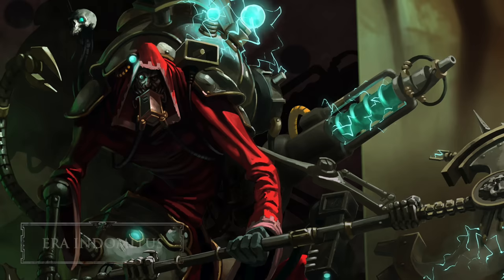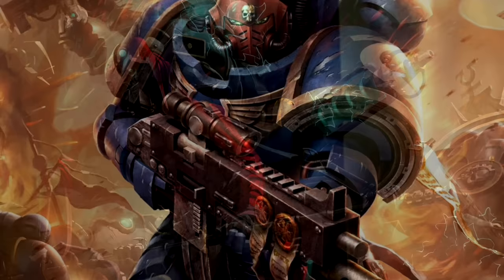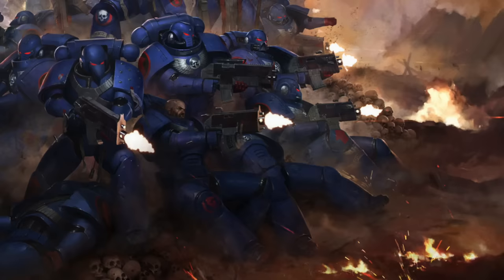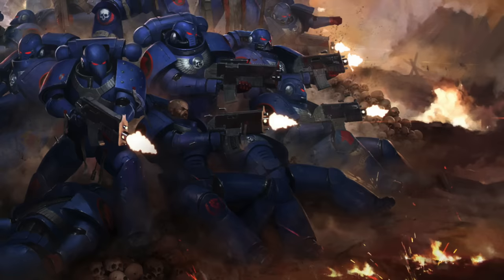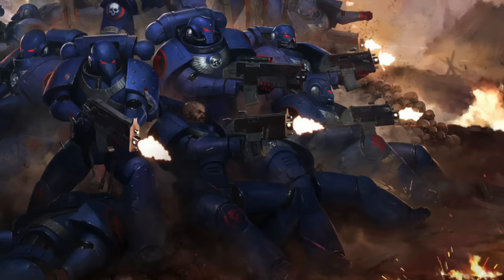Thanks to the experimental, borderline heretical experimentations of Belisarius Cawl — the Mechanicus genius who forged the Primaris Marines — new equipment was brought for their use. The Mark II Cawl pattern bolt rifle is a larger and longer-barrelled upgrade of the standard bolter, allowing for more accuracy at range and further armor piercing capabilities. The bolt rifle has maintained multi-role flexibility like its predecessor, enabling variants such as the auto bolt rifle — an automatic variant with a high capacity magazine — the stalker bolt rifle, and the Primaris bolt carbine and marksman variants, which are shortened versions for use by Reavers and Infiltrator squads.